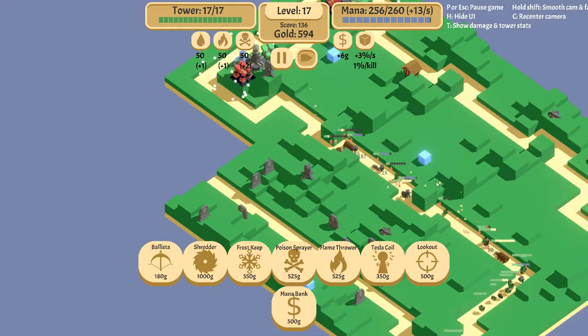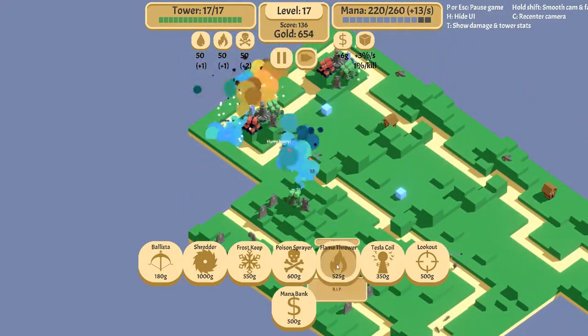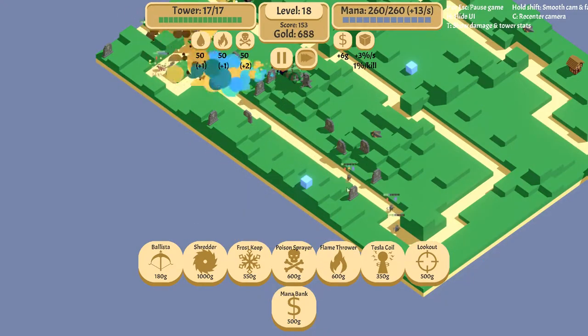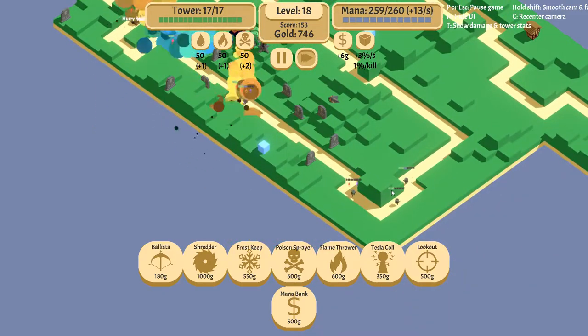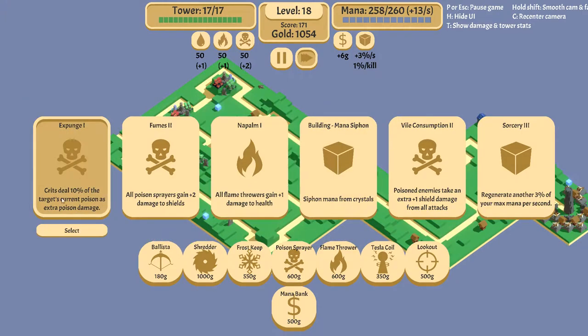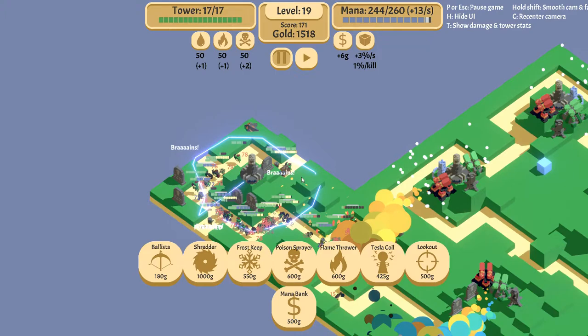I also added another shredder on this side since it can reach everything — this will deal tons of damage. Added a couple more of these guys as well. Enemies are not even making it through this side now. We have multiple layers of defense. Critical hits will deal even more damage to targets that are poisoned. Let's get more tesla action.